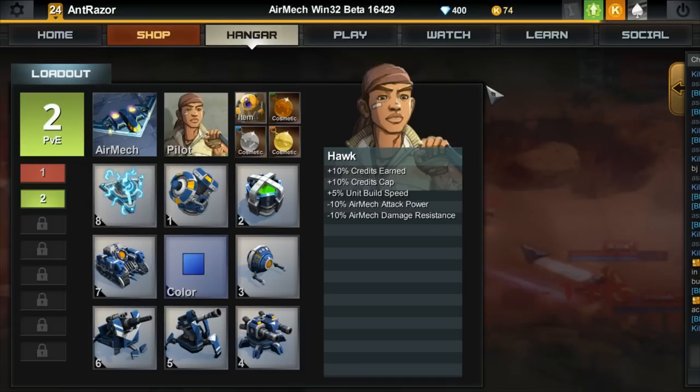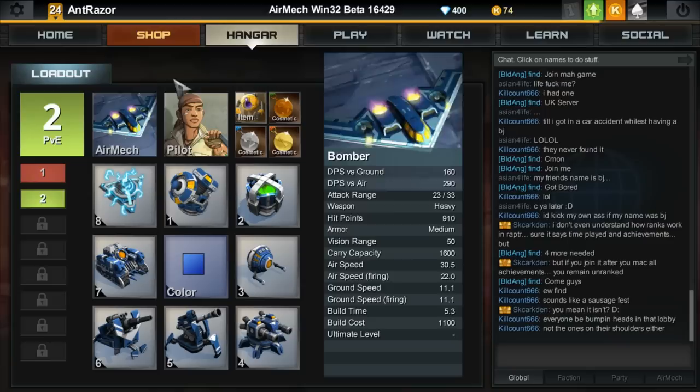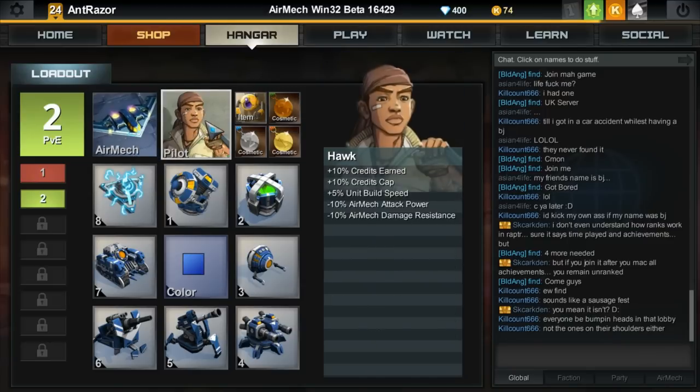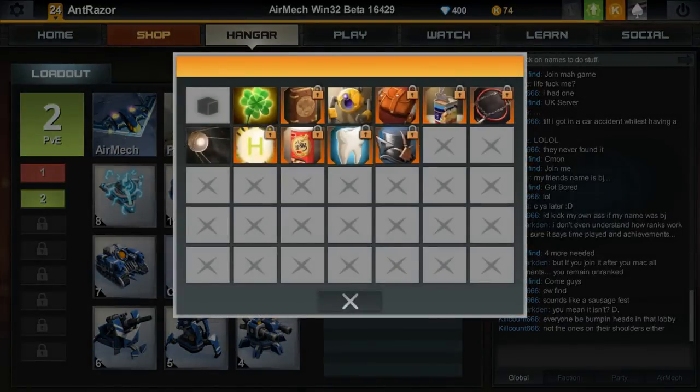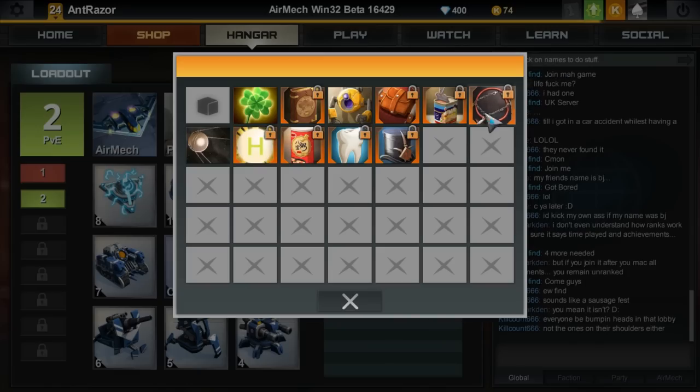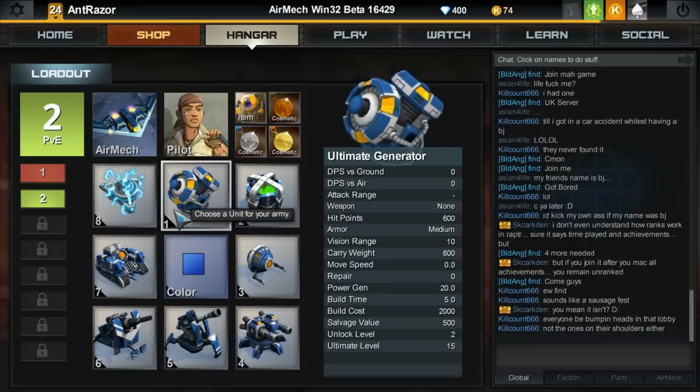In this video, I'm going to show you how to solo spiral in Air Mac. The Air Mac you are going to use will be Bomber. Your pilot will be Hawk to increase income. You can use any item you want, but I recommend Tuttlebiscuit's top hat because it increases the amount of money you earn.